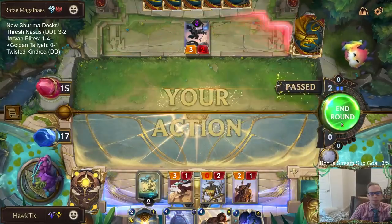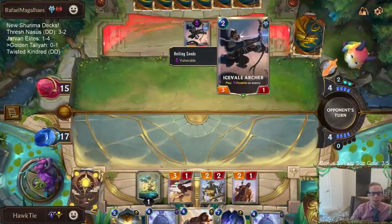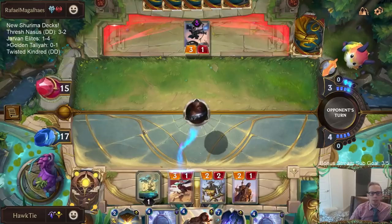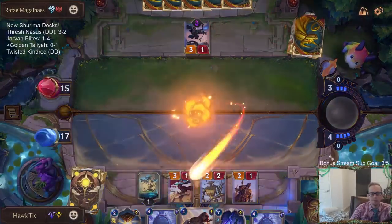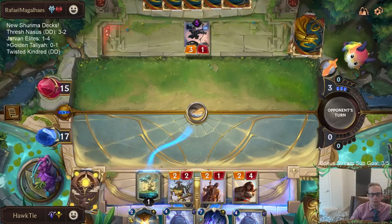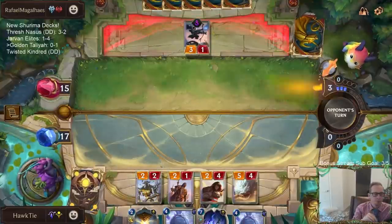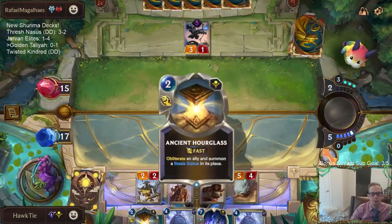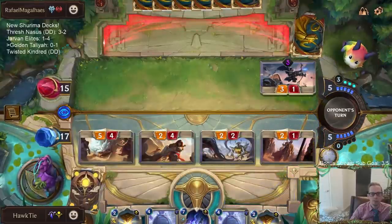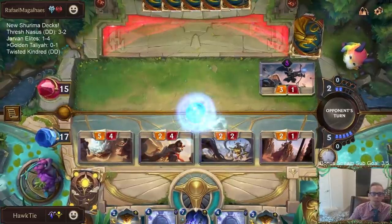I don't think that's a very good Troll Chant for them. I don't know what else is in their hand, but I'm probably saving that Troll Chant for a champion or something - because all they did was save a 3/1 with Vulnerable. A 3/1 with Vulnerable is not a valuable card, so they did not save a valuable card. Now Culling Strike a two-drop. It's going good for us so far. Their hand must just be all spells, so they just have nothing else to do with them.